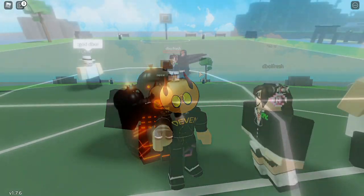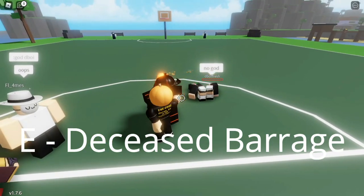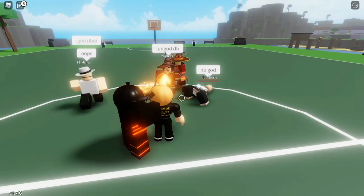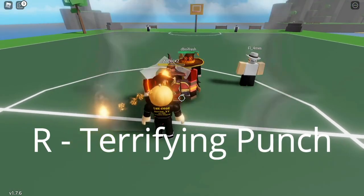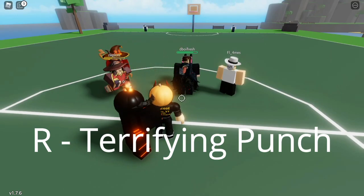Let's get on to the video. So the first move is the Deceased Barrage — you hold E and you basically insta-kill Admin Stance. This Barrage move is incredibly powerful. The next move is Terrifying Punch — you press R and you punch the person. Even if they have Admin Stance, it basically does over half their health, which is an incredible move.